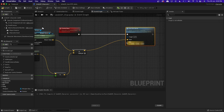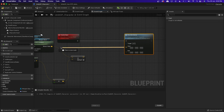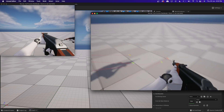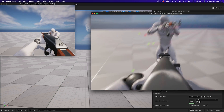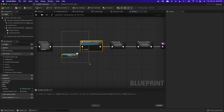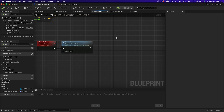The start value is 'Iron Sight One' and the end value is the other traced endpoint — pass these into Fire Two On Server. Now this runs on the server and is properly replicated, meaning even crouching and firing should be replicated. The Hit Scan logic is done. Copy the relevant play montage and camera shake nodes and paste them into the Event Graph.